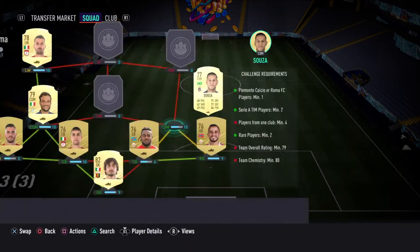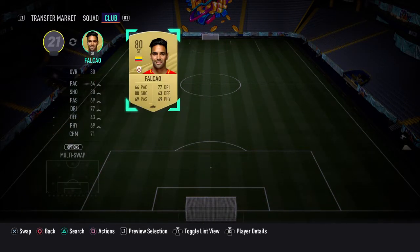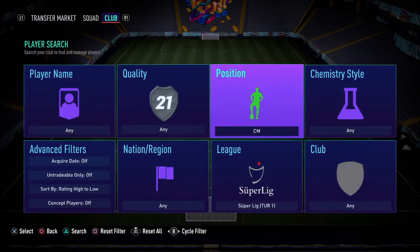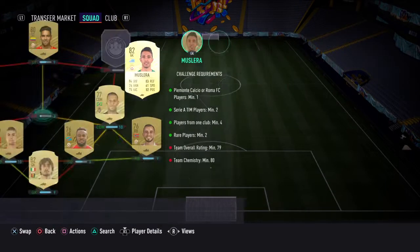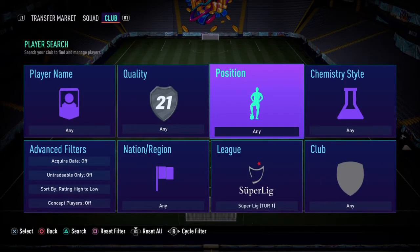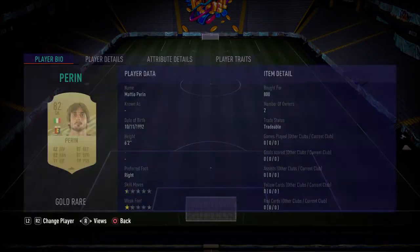Our CDM we have Sousa. Striker we have Falcao for the rating. In centre mid as well, we needed him for the rating. We've gone with a fairly cheap goalkeeper in Muslera, and it helps that he's from Galatasaray as well. And then our left wing we have Babel. I'll flick through their names and the prices.